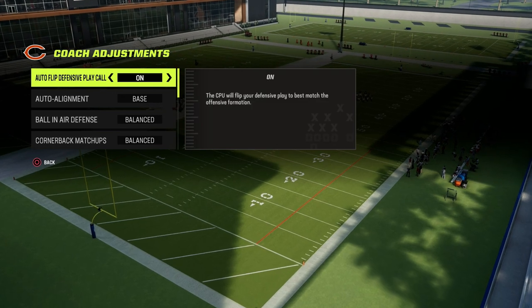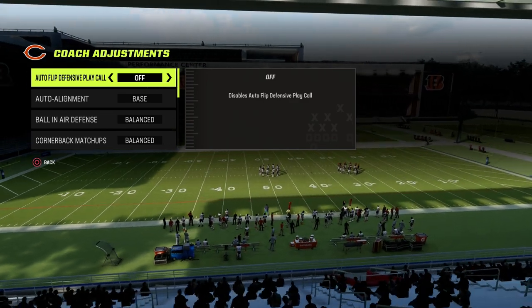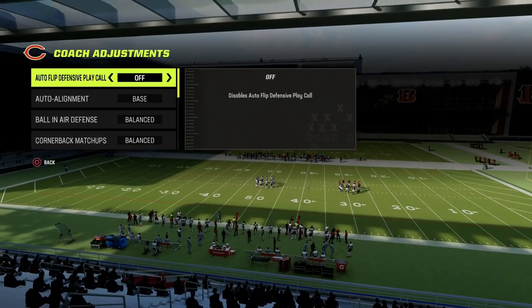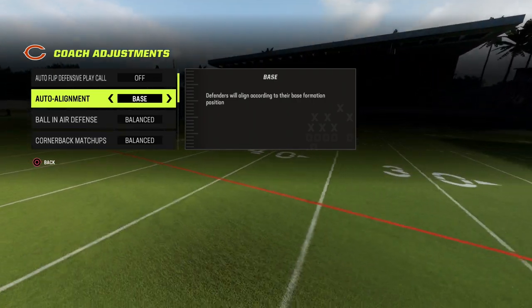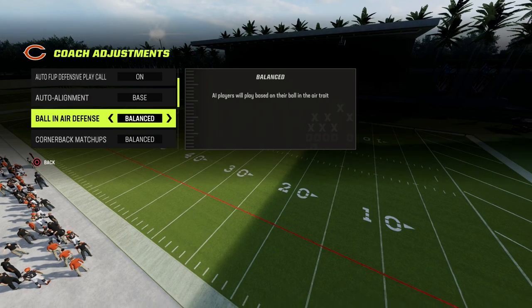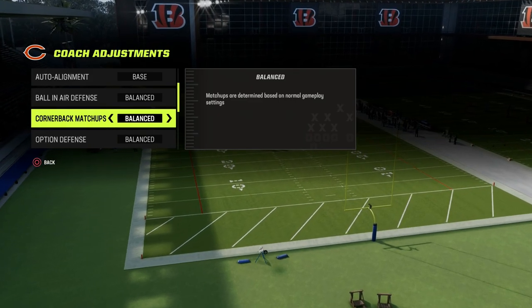Real quick on coaching adjustments: Auto flip — we're going to have that off, though you could put it on either way. The reason I want it off is so I'm in control based on hash marks if I ever want to call something different. Auto alignment we're going to put on base. Bonus defense — honestly I don't really notice a difference, so I just leave it on balance. Cornerback matchups on balance.